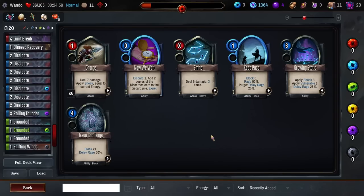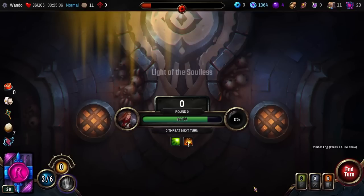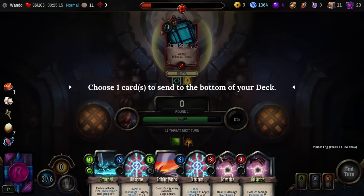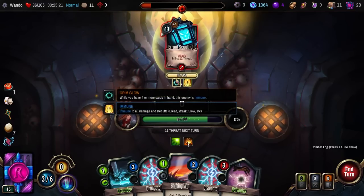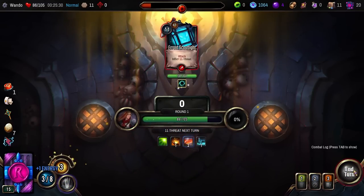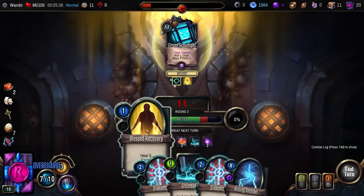What's he got? Immune to all damage and debuffs when you have more than four cards in hand — the enemy is immune. Interesting. We're just going to burn those. Interesting foe, though. Let's get rid of Limit Break for the time being — it's not going to help me. Hit that, then Rolling Thunder a bunch of times — wow, that works. What do we get rid of? He's not really hitting me for much, so pop the Grounded, burn the Dissipate, hit for Charge, then Feedback. We take nothing, and we get the Blessed Shield on top of it all.